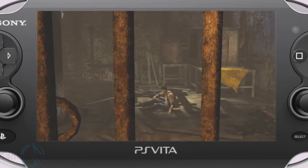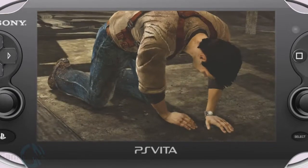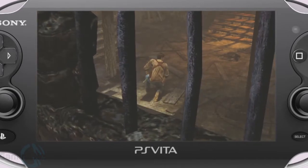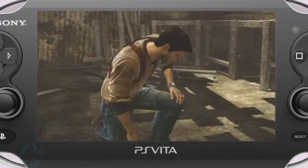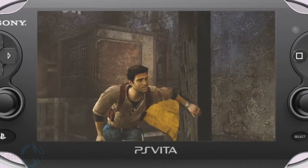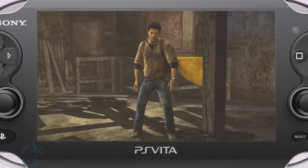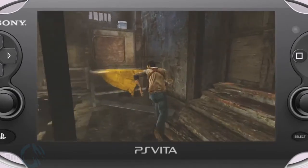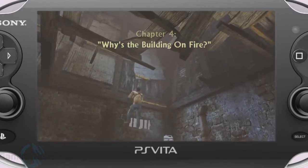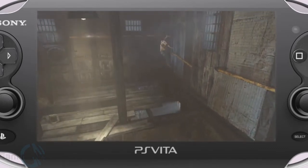We start, of course, with the production values you come to expect from an Uncharted game. Not just the cinematics created Naughty Dog style by recording Nolan North's motion and voice at the same time, but also in our detailed environments like the swinging lantern that casts a moving shadow and the bucket that Drake kicks out of his way, made possible by a full implementation of the Havoc physics engine. In previous demos, we've shown how you can use the sticks and buttons or the touch screen to navigate hazards like these rickety pipes.